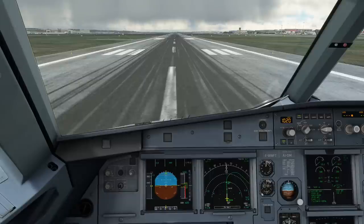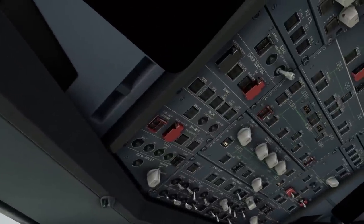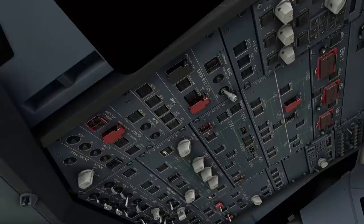On this video featuring the Fenix A320 in Microsoft Flight Simulator, we are going to have a look at the emergency electric configuration. The A330 I'm currently doing my rating on is a little bit different from the A320 in terms of how the emergency electrics work. In the A320, the emergency generator is directly coupled to the ram air turbine, and in the A330 it works over the green hydraulic system.